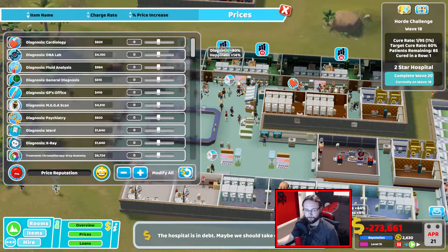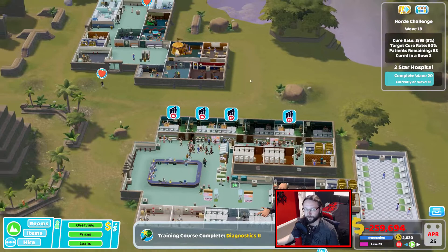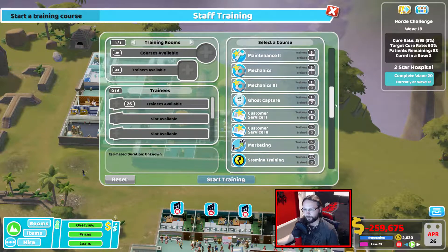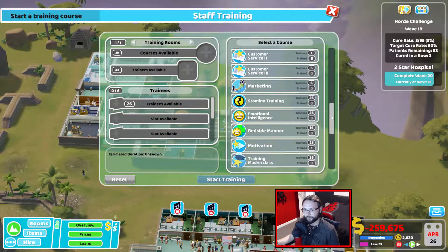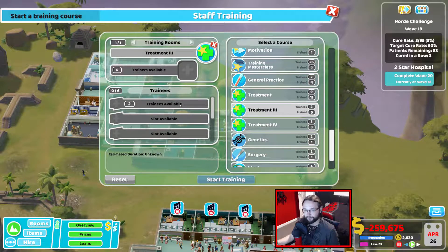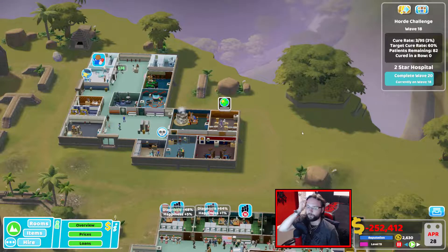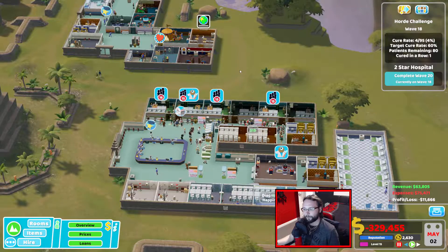I'm tempted to put the prices back up again — let's just go up to plus 10% for now while we're working our way through this. Trainees for diagnostics — we've got zero trained, zero trained. Pharmacy management we're not bothered about. Maintenance we can't get any better. We have a customer service rep that could do with a little bit of training, and we need some time to get these guys trained as well. The better trained staff we've got, the more money we're going to make — people won't die as much.